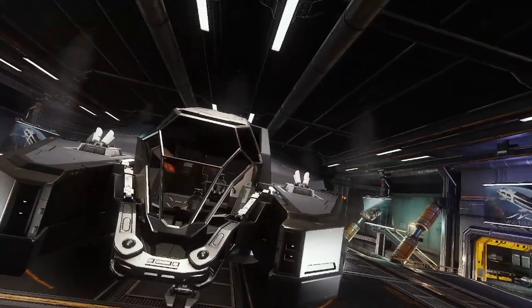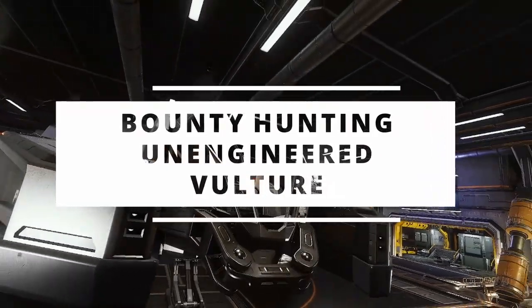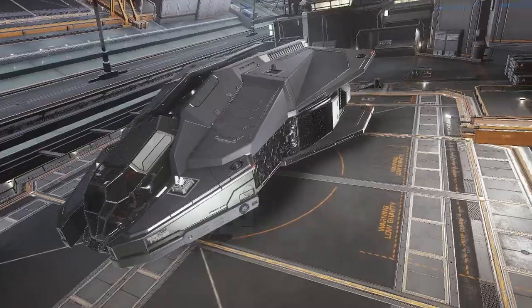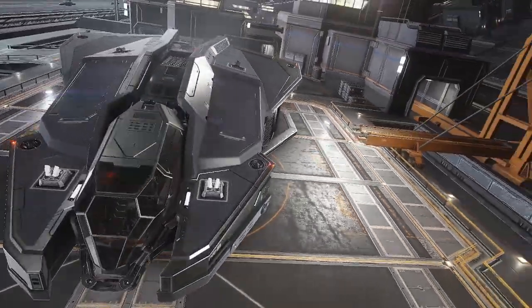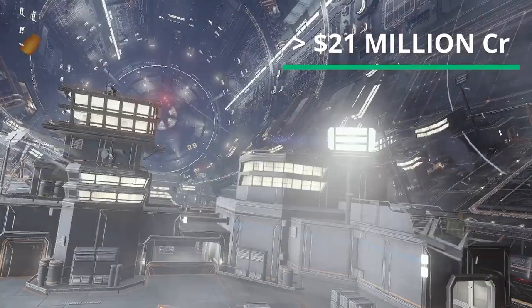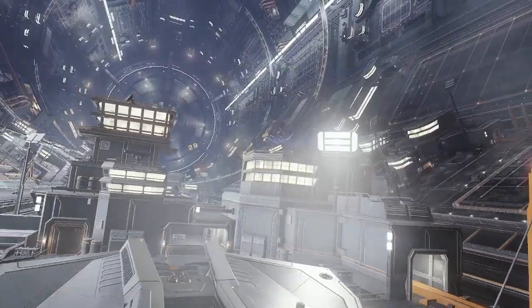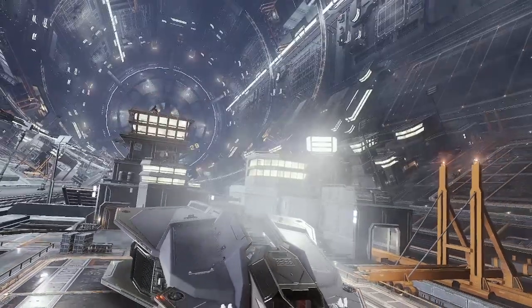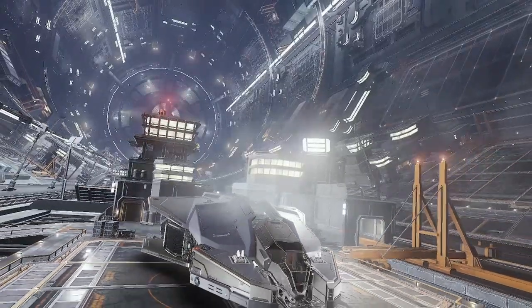Today's video is a bounty hunting unengineered Vulture build. This is a really cheap build — it is only a little bit over 21 million credits. That's pretty cheap considering that this ship is really good for bounty hunting. So now let's get into the build.